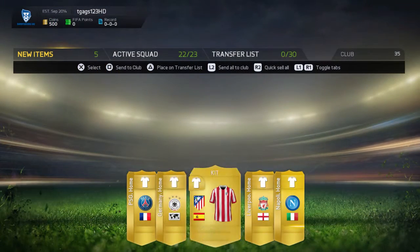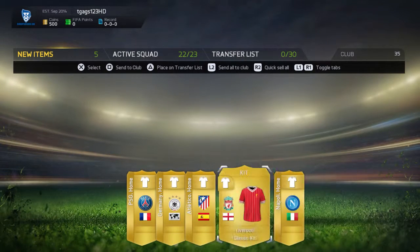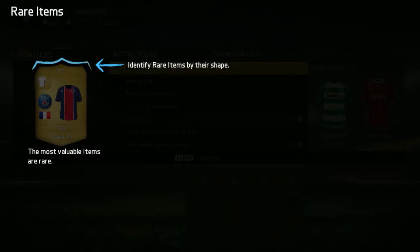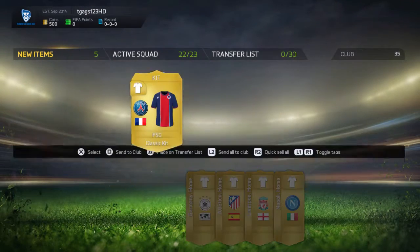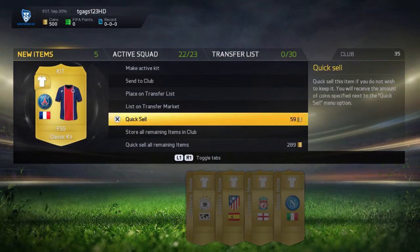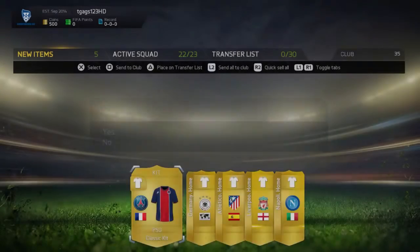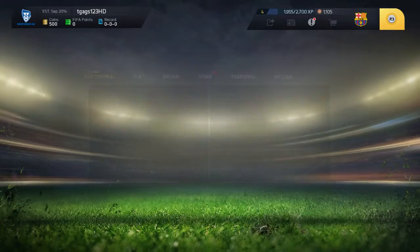So I just logged in and I got this stuff. I think this is free stuff I was supposed to get, but I'm not really sure. The most valuable items are rare. I'm just going to send this all to my club. I don't know what to do with any of it. I'm not sure if that's the free stuff I'm supposed to get or if I just got that randomly.